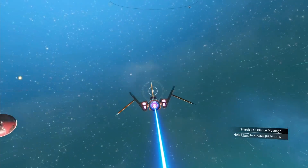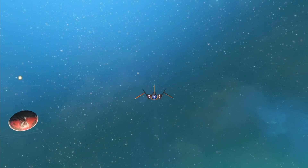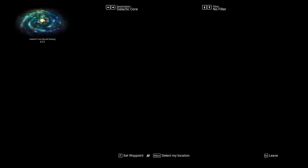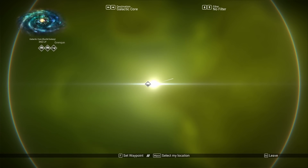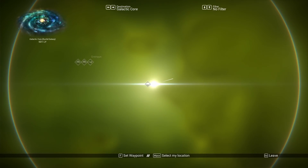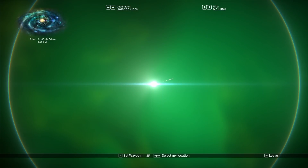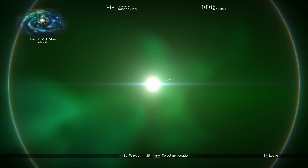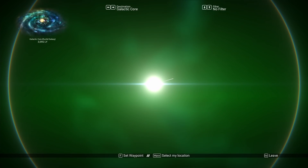Let me show you what I mean by secret. Go to the galaxy map — now this may crash my game. If you look in the top left-hand corner, the galactic core says zero light years. It's pitch black. If I hit the S key and back up, you can see it starts to show you — if I go farther from the galactic core, we're now 1,800... 2,000.